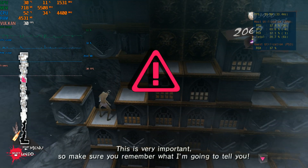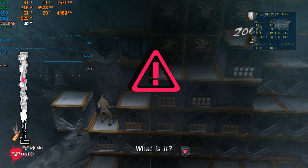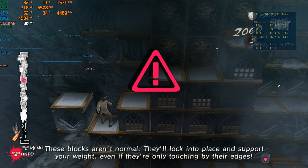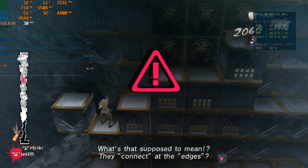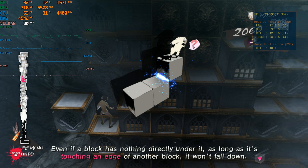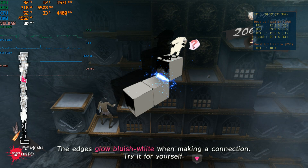This is very important, so make sure you remember what I'm going to tell you. These blocks aren't normal. They'll lock into place and support your weight, even if they're only touching by their edges. Even if a block has nothing directly under it, as long as it's touching an edge of another block, it won't fall down. The edges glow bluish white when making a connection. Try it for yourself.